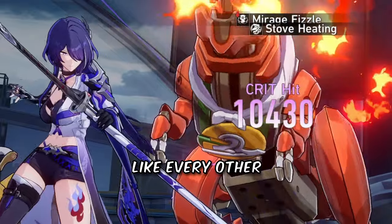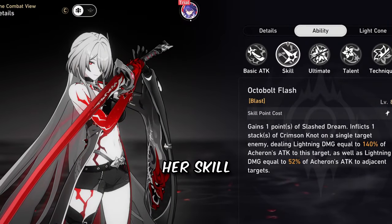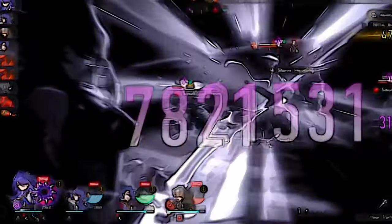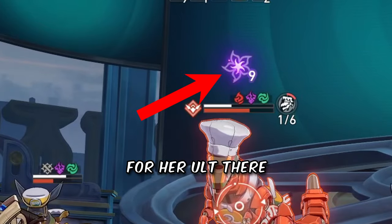Her basic attack goes like every other basic attack in the game. Her skill deals damage to an enemy and adjacent targets who just happen to be there. This also builds a little stack for her ult.